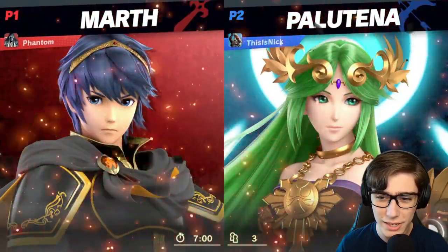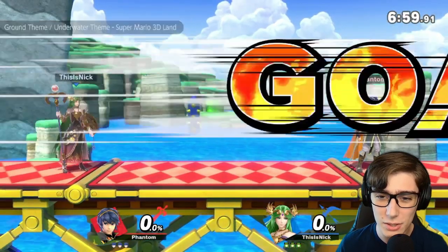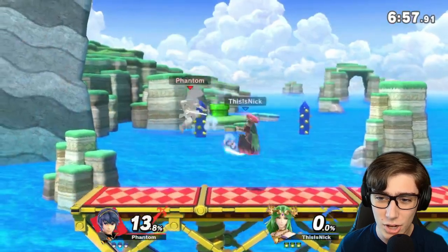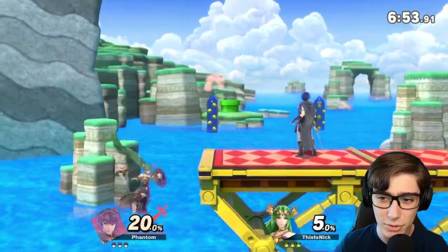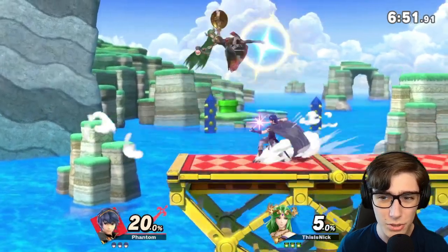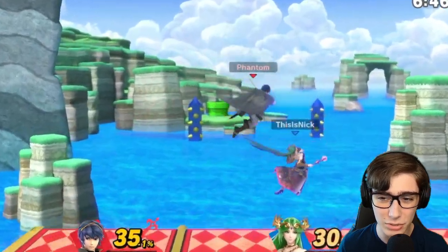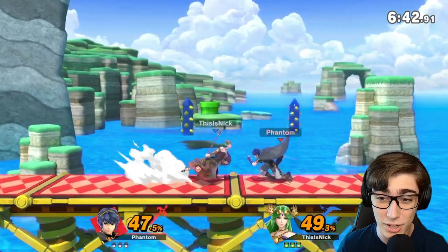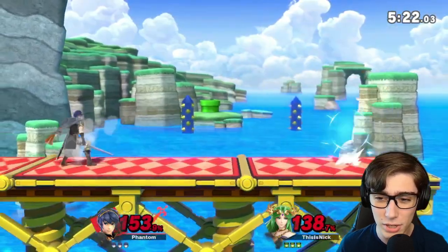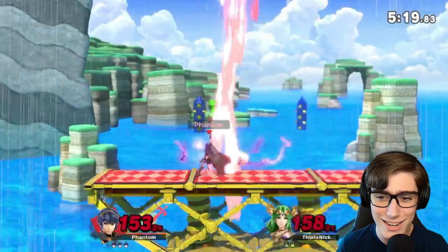Looks like we have Palutena up next, and that's a bit of a rough one. Luckily, I think with Marth's good spacing, we can do a pretty nice job at it. You gotta be careful here — nice back throw. His throws for Marth are unfortunately not that good; he doesn't really have a kill throw. Up throw can kill really late, but we're doing really good with that damage right now. 153 and 138 — I think we'll be able to take this kill. Good up smash! The hitbox on it is really really weird, as you can see.